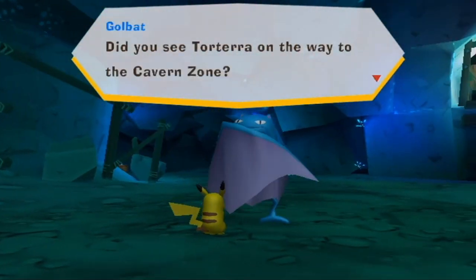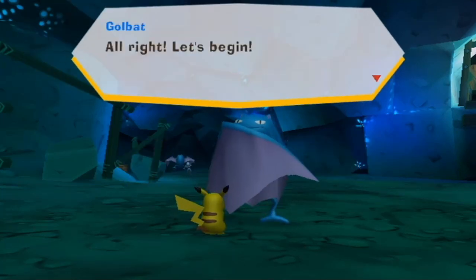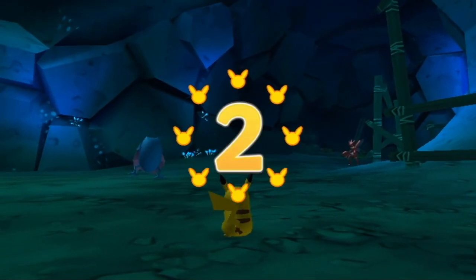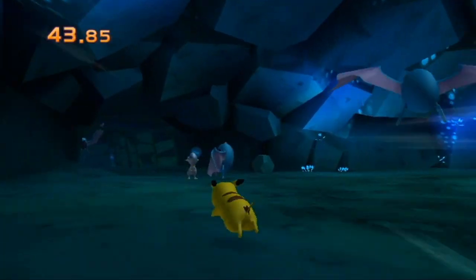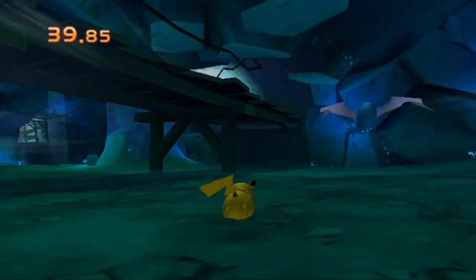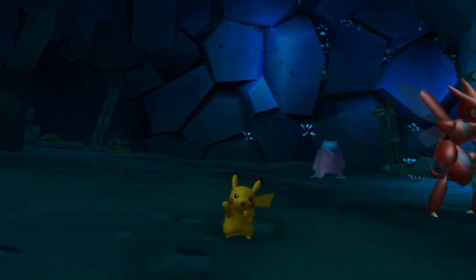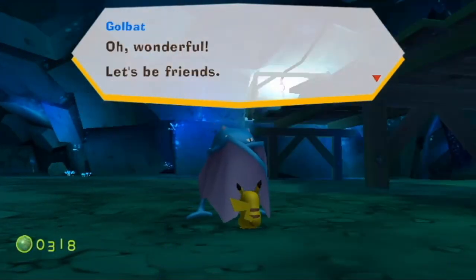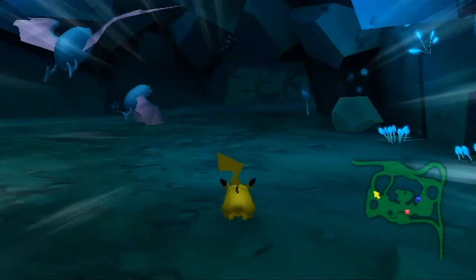Golbat is here. I know this is probably what Golbat would look like since he's not gonna keep his wings out at all times, but he looks so weird just standing around. He mentions the Torterra was headed to the Metal Zone to visit Venusaur. How about a chase? He flies and shoots Supersonic behind him — it won't confuse you, but it'll knock you back. Go through a little left and right of where he's flying and you'll be fine. Got him — Golbat is our friend now!